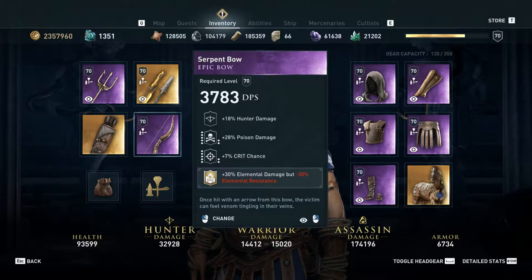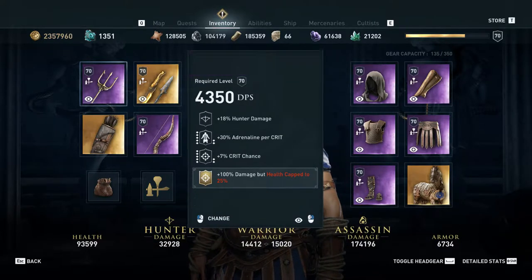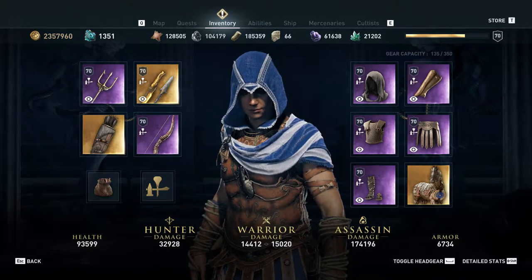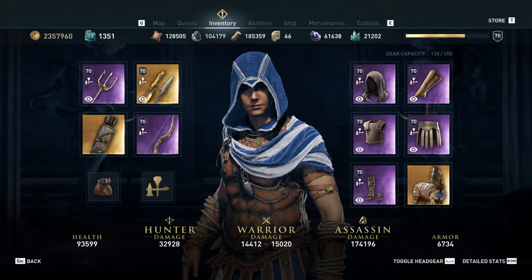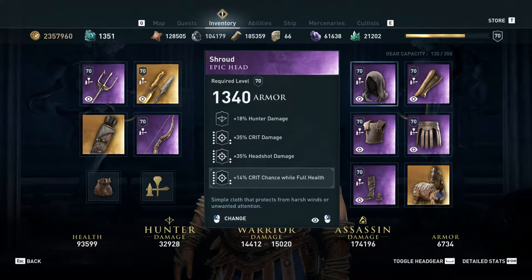For the engraving, if you have it, use the 25 hunter damage engraving. If you don't have it, move the 100 damage but health cap to 25 engraving to the bow, and then on the spear add 35% crit damage. That would give you very similar one-shot potential with predator shot, only with death arrows instead of normal arrows after poison has been applied.